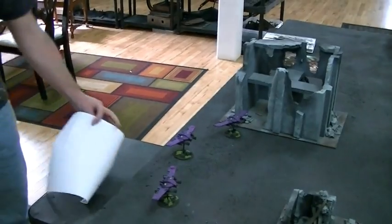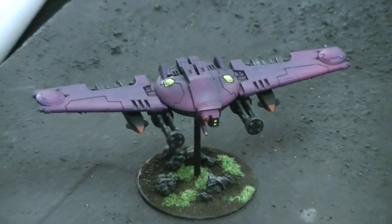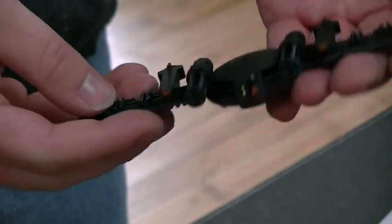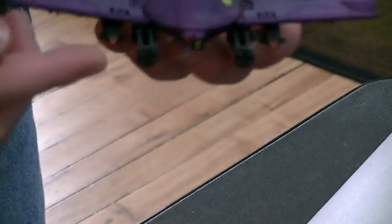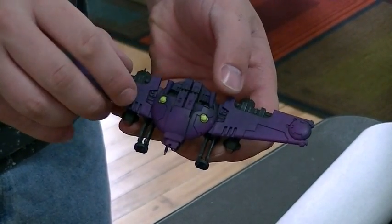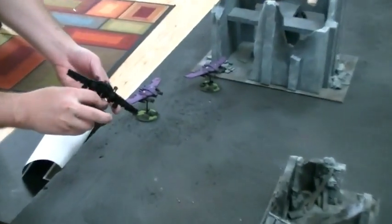Roberto has converted some Remoras. Tell us a little bit about your Remora conversion. These are built off of the Skyray turret that you get with the Hammerhead kits, and just a few other bits we had lying around, but it's mostly the Skyray parts — the wings and the little side turrets. We took the two burst cannons that come with the kit, and the two missiles. The marker lights that come on the Skyray were used as part of the engines, and we had two tank antennas clipped short. That's a pretty awesome conversion.